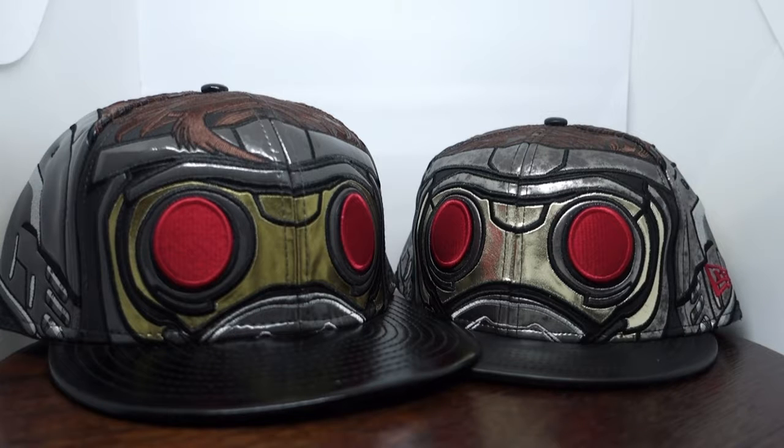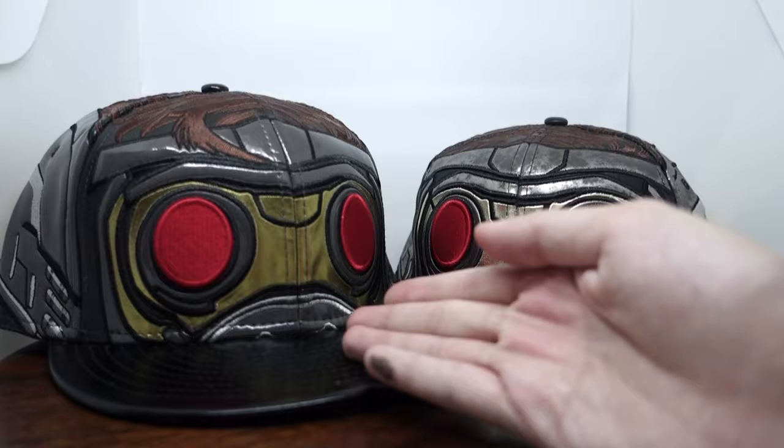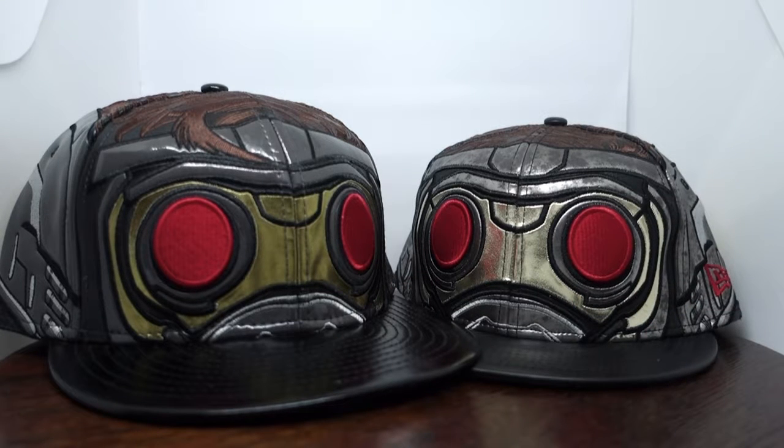In the red corner, we have A-hole number one! And in the blue corner, we have A-hole number two! Okay, I was just kidding, alright. So, I just wanna show you the difference between the Star-Lord Volume 1 and Volume 2 caps.